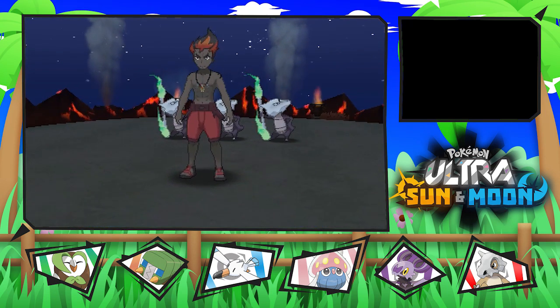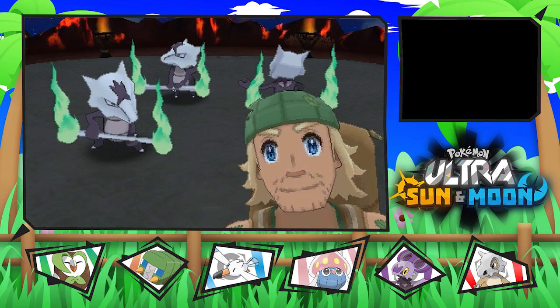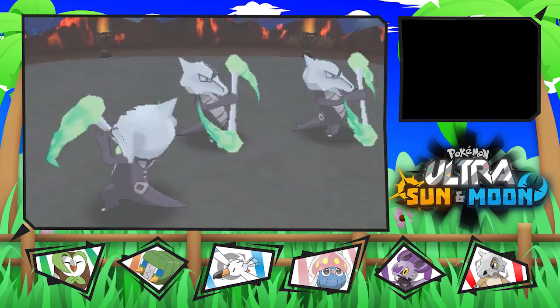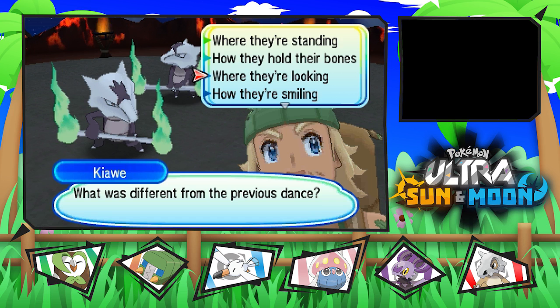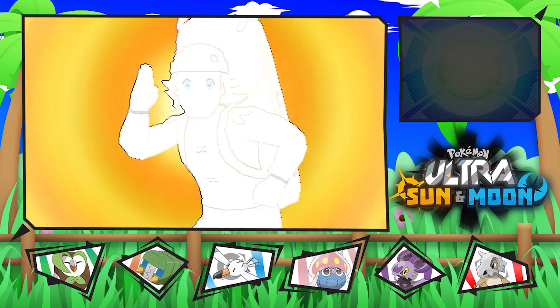Now we have to go through that dance thing once again. Let's see what the differences are — let's observe this. There's a person right there. Interesting. The person is different now. What's happening here? Is he fighting us? I guess so — the hiker is fighting us. Hiker David.